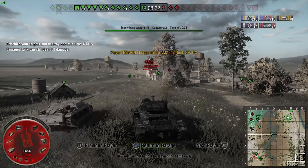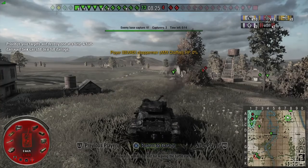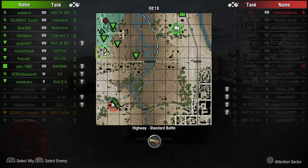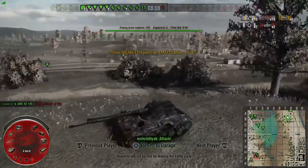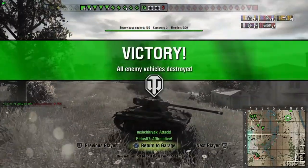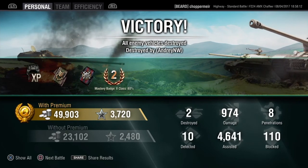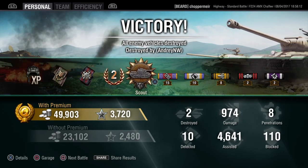Although he was already aiming at me so it wouldn't have mattered too much. It was a good game — we won. It's just a shame I couldn't have survived right until the end. As you can see, you can be quite aggressive with this tank and really push hard when you need to — just remember not to sit still and to fall back and reload sometimes. 974 damage, a scout medal, 4,641 assisted damage — pretty good. Both kills were tier 8 tanks, so happy days.